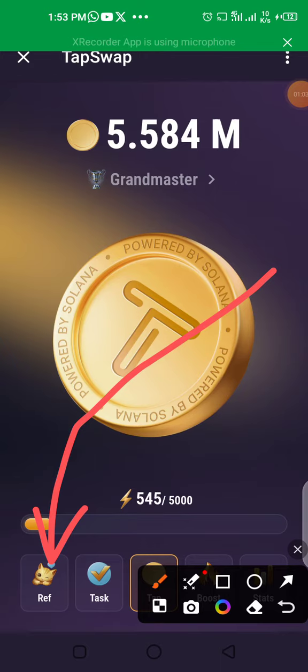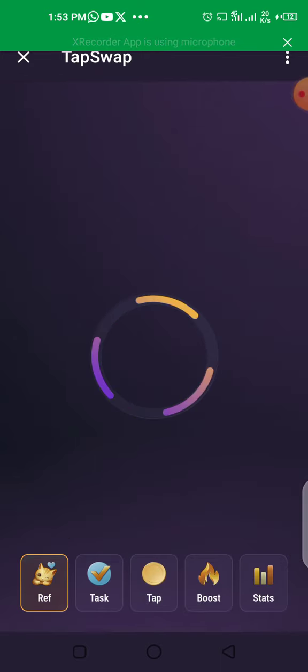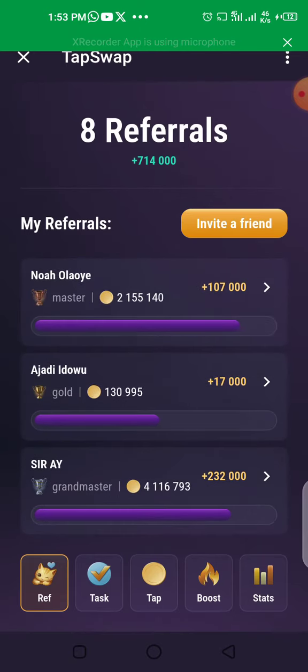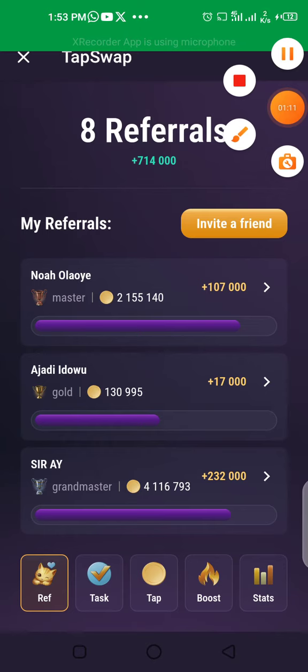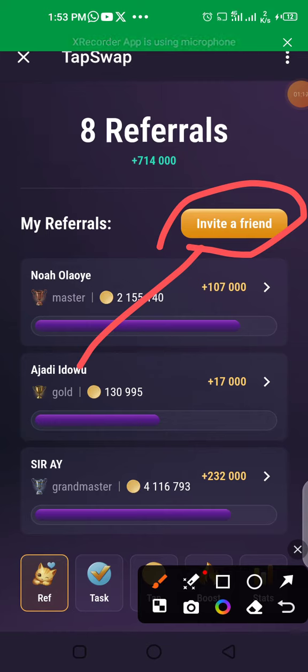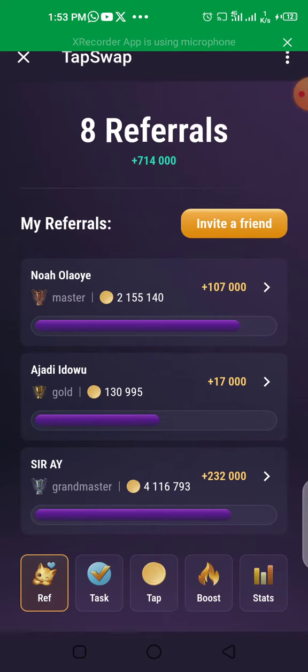You click that place and you can see your referrals. If you want to refer someone, you click 'Invite a Friend' and your referral link will come up. You send it to the friend you want to invite.